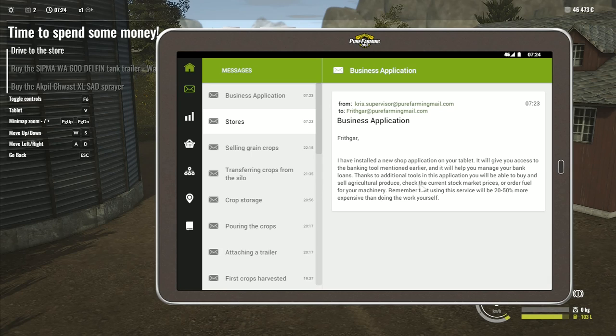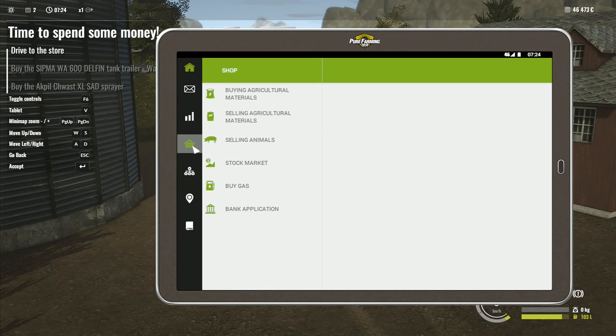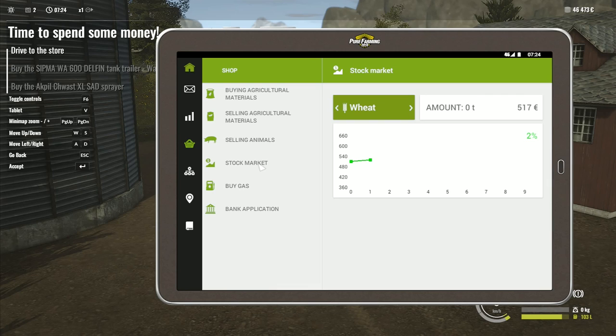You've just turned a tidy profit from cash crops - to generate income and expand your business, head to the local market and buy agricultural machinery. Make sure to refuel your vehicles at gas stations. I have installed a new shop application on your tablet - it will give you access to banking tools and help manage bank loans, and will allow you to buy or sell agricultural produce, check stock market prices, or order fuel. Using this service will be 20 to 50 percent more expensive.